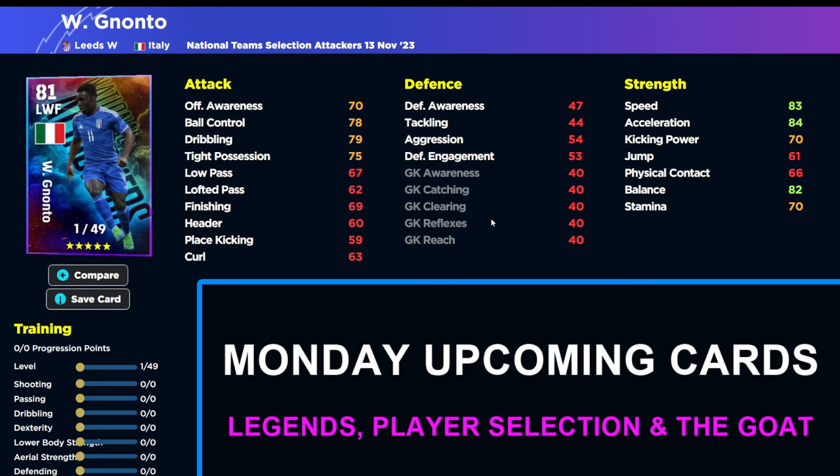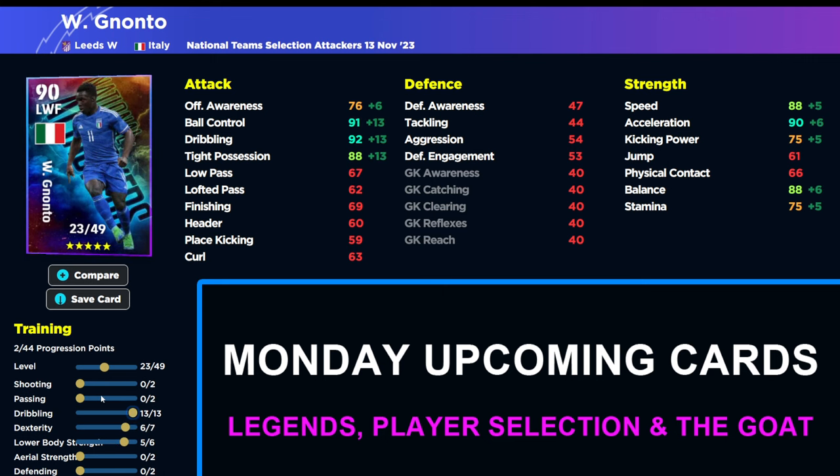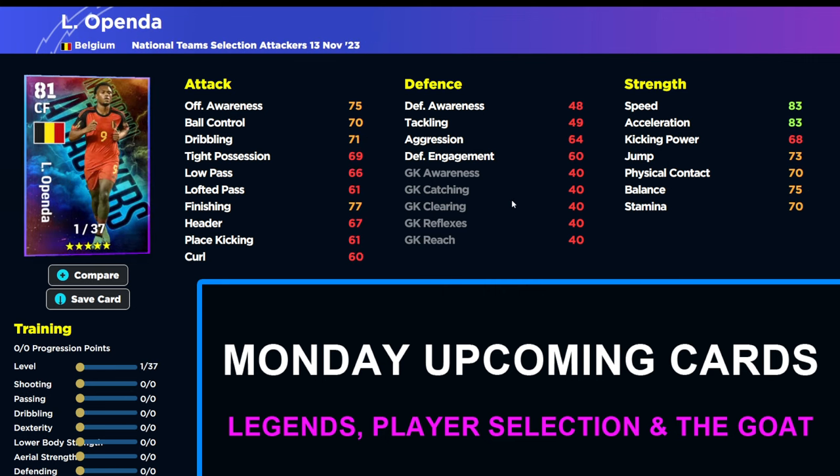We also have Nanto — a left winger — and this guy is very very decent. Speed, acceleration and balance even at level one, you've got pretty much everything you could want. Even if he has 23 levels, we can get his balance and acceleration up very easily, get his speed up to 90 very easily, and his dribbling going to 90 as well. We don't really need passing or shooting because he's going to be a burn-and-turn style winger that rips with pace out wide and cuts in. If we go to 27 or 28 levels we could actually get passing to 75 plus — it's a very decent card.